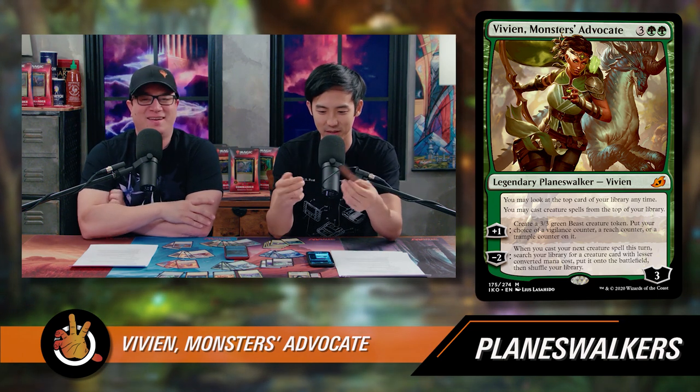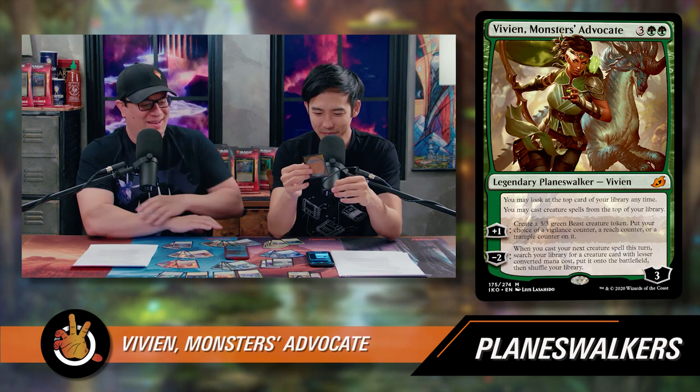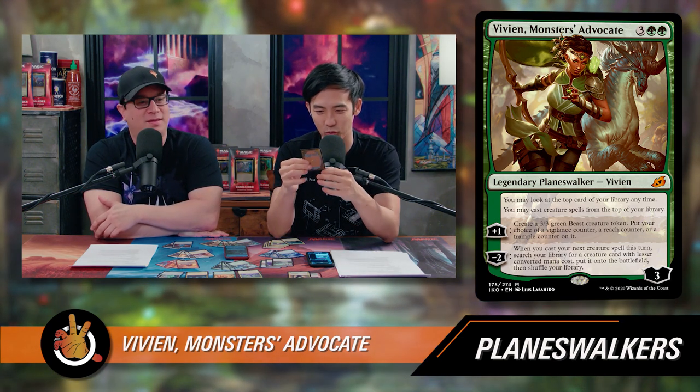Three green green for a three-loyalty Planeswalker. It's got two static abilities like the War of the Spark Planeswalkers: you may look at the top card of your library at any time, and you may cast creature spells from the top of your library. So she's card draw right there — that alone makes her almost better than the other two already. Her plus one: create a 3/3 green beast creature token. Put your choice of a Vigilance counter, a Reach counter, or a Trample counter on it. So it protects itself right there.